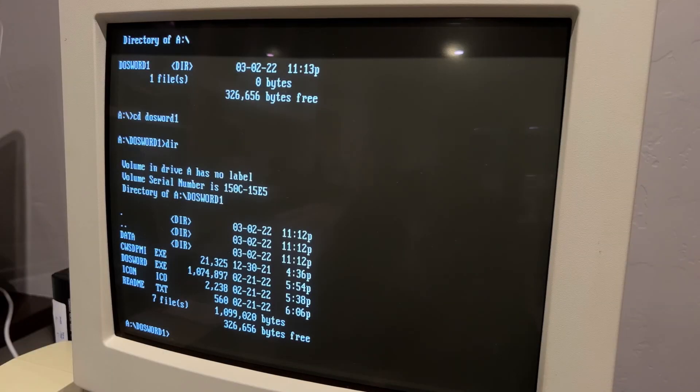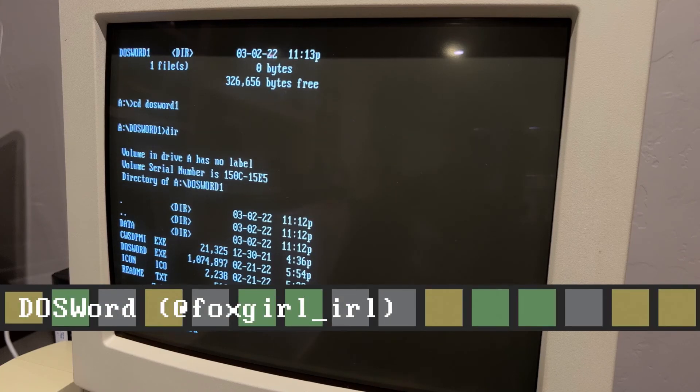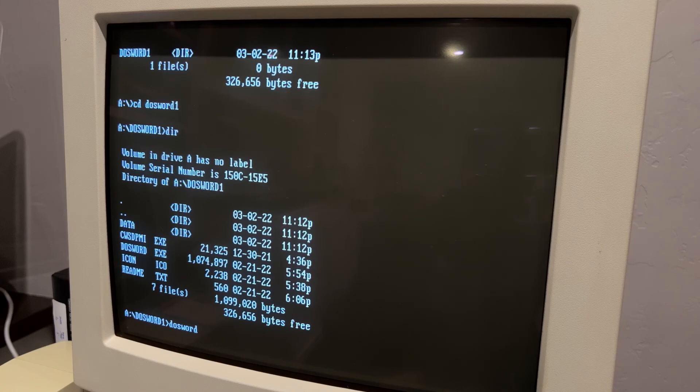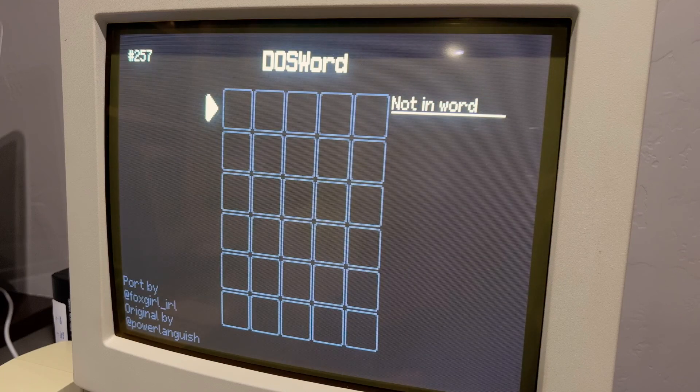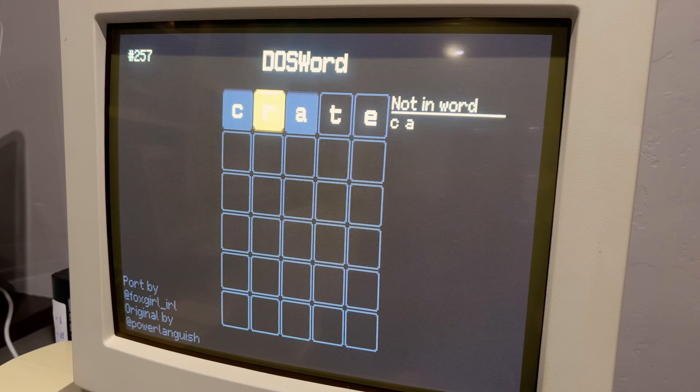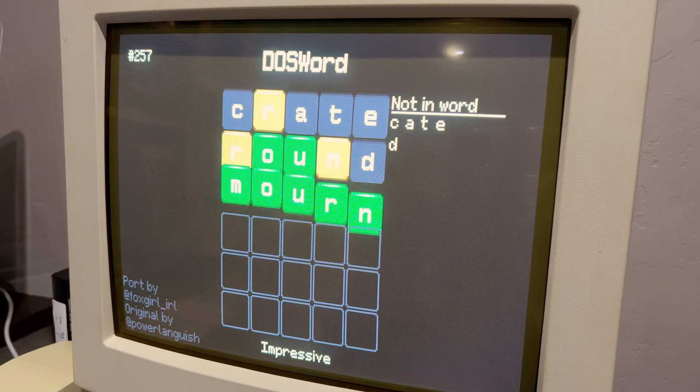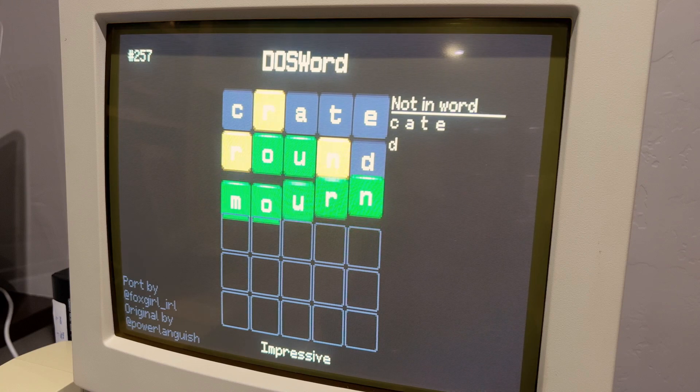Finally, for those wanting nice graphics without all the bloated Windows stuff, we have DOS Word. This is some next-gen stuff, and I recommend copying it to your hard disk first, because loading it from a floppy does take a while. For that disk space, you get probably the nicest graphics out of the DOS Wordles I've shown you. When you win, you're rewarded with a very nice bouncy animation, almost as good as the Bouncing Solitaire cards. Cool animations aside, it is unfortunately afflicted by the double count bug as well — but clearly that's something many Wordle clones missed the mark on.